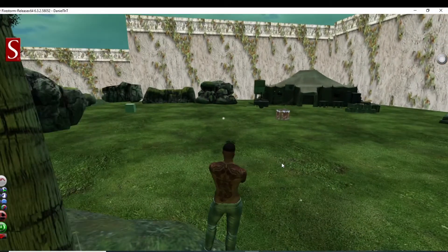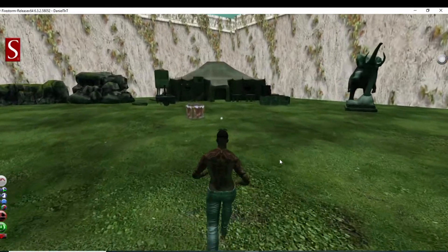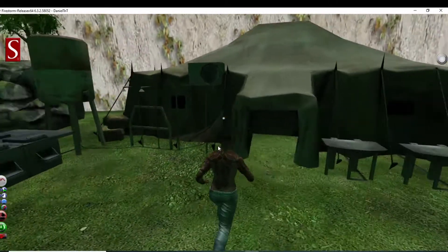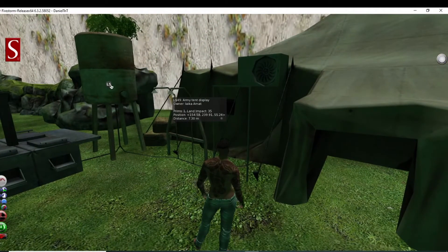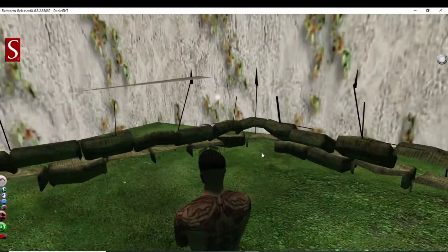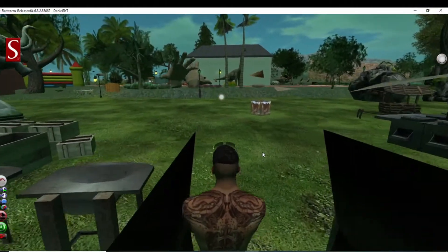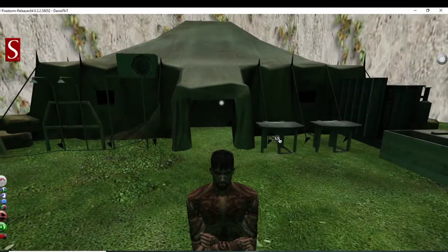Army tent display. You know, I've looked for a good army type of tent — this thing looks pretty cool. Let's see, we got lights. I think it all comes as one unit. Let's go on inside. Well, what happened? I don't think that was supposed to happen. Yeah, needs to do a little bit of work on that. I mean, outside looks pretty good.